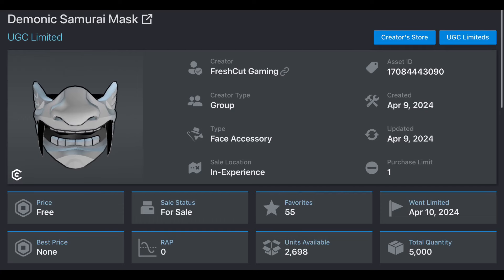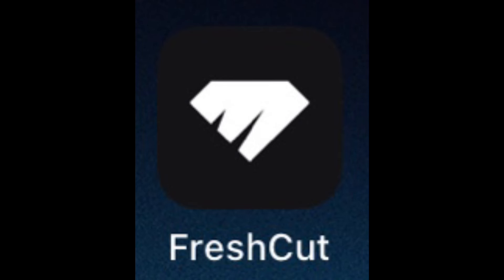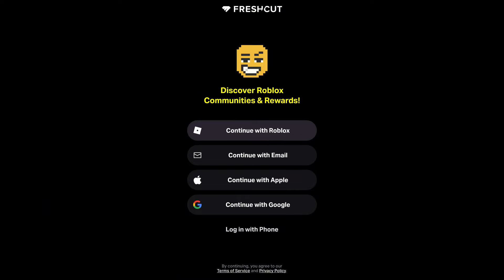Hey guys, today I will be teaching you guys how to get this free limited. First, you have to download Fresh Cut. You can download it on the App Store or Google Play Store. After downloading it, click continue with Roblox and log in with your Roblox account.